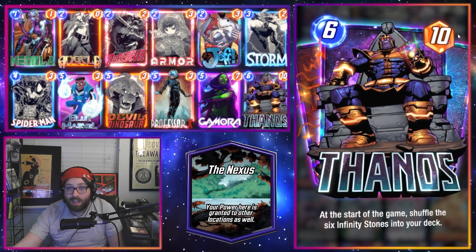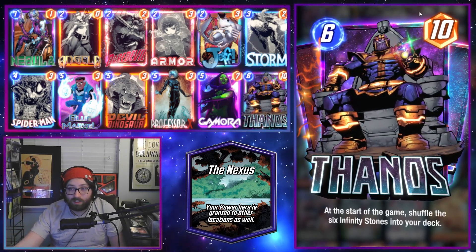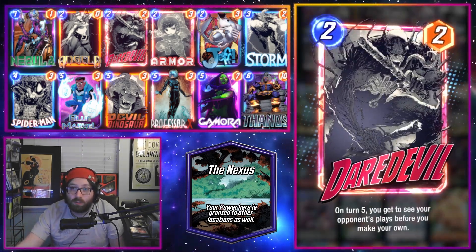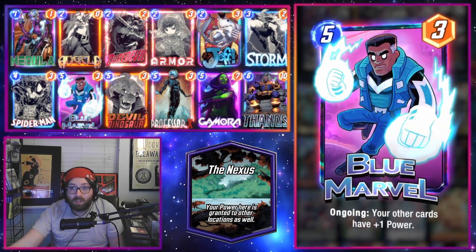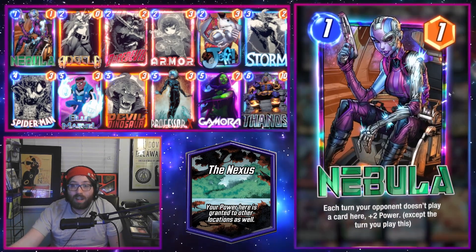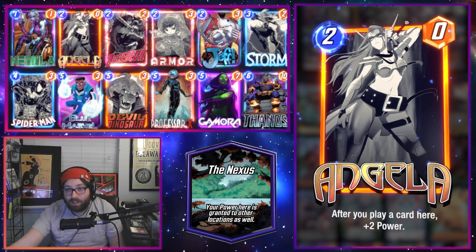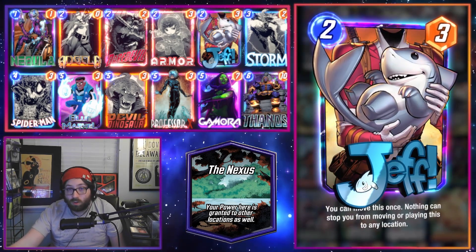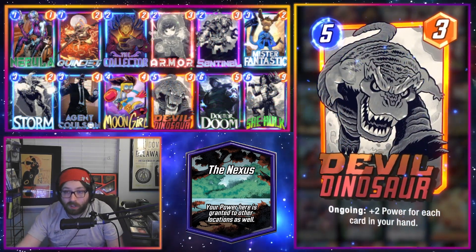Next we have a Thanos Lockdown deck, which I've been having a lot of success with this month. Lockdown gets more powerful when players intend on winning one lane rather than going wide, because it effectively wins all three lanes with this location. We have Professor X, Spider-Man, and Daredevil to set up the lockdown, Storm to get rid of an unwanted location, and big stuff to cheat out with the Time Stone like Blue Marvel, Devil Dino, and Gamora. Nebula, Angela, Armor to protect our big stuff or one-drops, and Jeff for flexibility to get into the Storm lane or boost Angela.